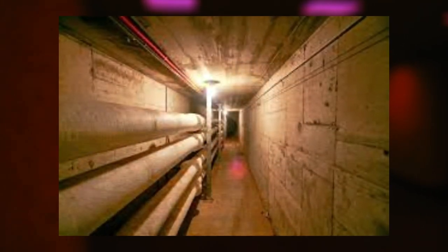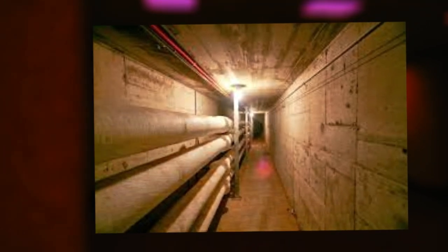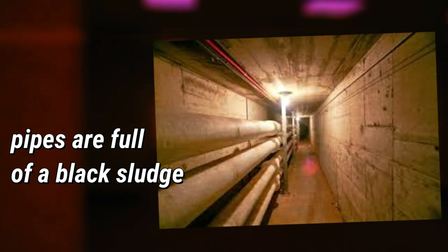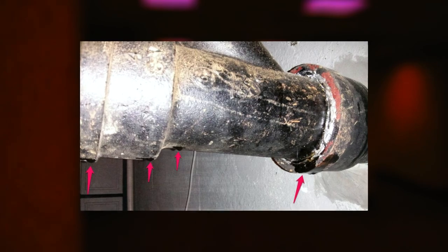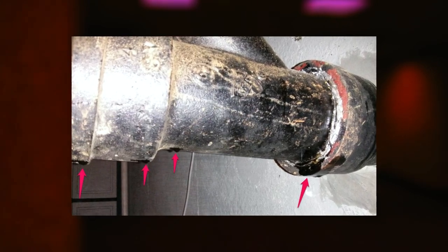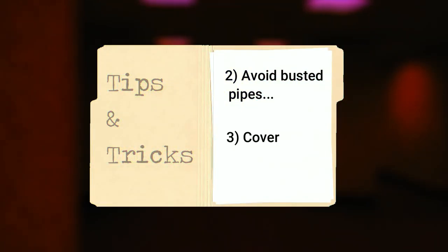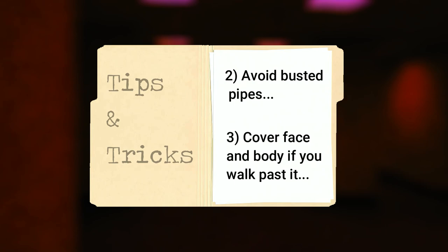On your walk through the cramped hallways, you'll see pipes running along the walls, kind of like the ones from level 2. Except these pipes on level 3 are full of an unknown toxic sludge that runs through them at high speeds. Sometimes these pipes leak and spray this liquid everywhere, and you need to avoid it at all costs. If you have to walk past it, cover your skin and your nose because the smell alone can cause your nervous system to shut down.